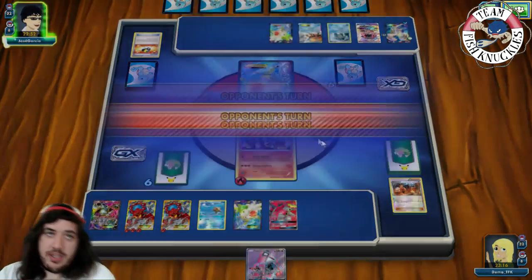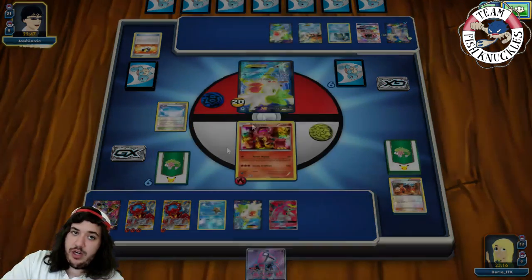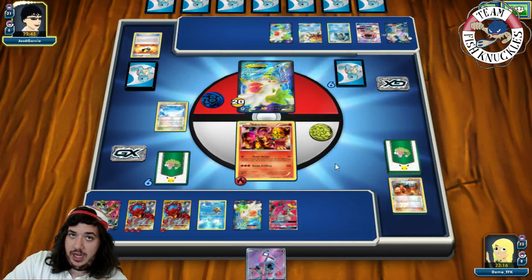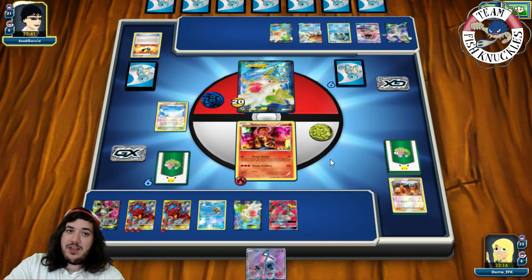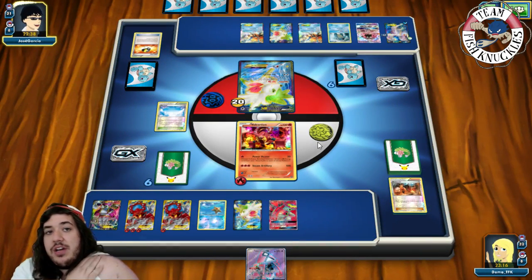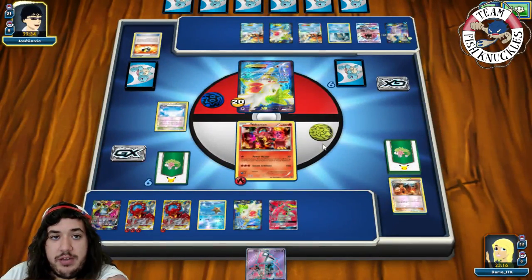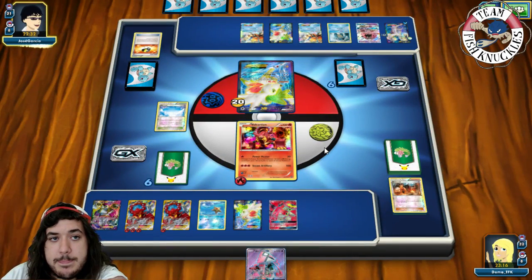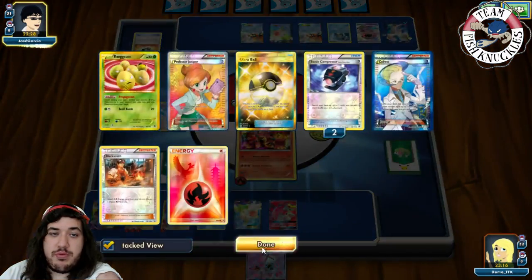On our opponent's turn, does he have a Lysandre plus 3 Energies? Even if he does, we can still take a knockout on his Keldeo with Volcanion. He needs a Lysandre plus 3 Water Energies to take a knockout. Turn 1 — we have 5 Energies in the field, which is great.